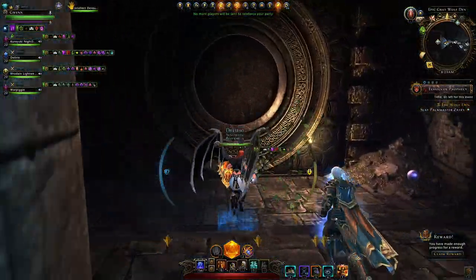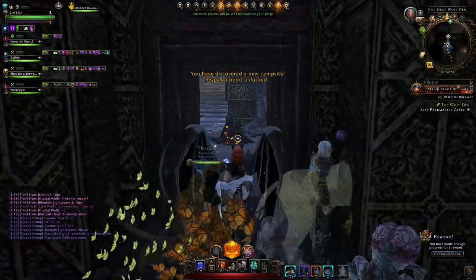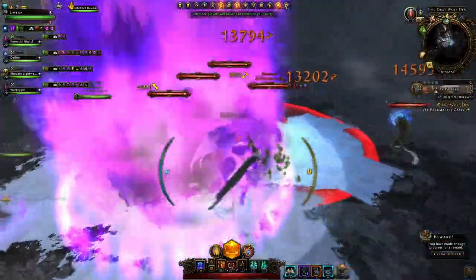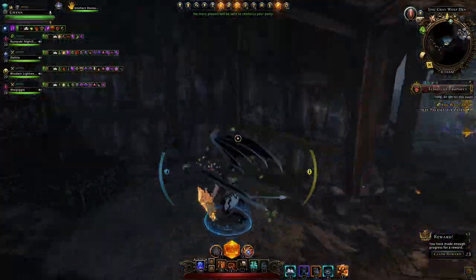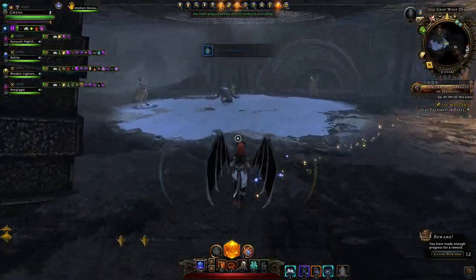We just have to navigate to this portal here, interact with it, and we get teleported just here. We do have a campfire nicely here and we can continue further on. Normally in an ordinary Grey Wolf Den you could just rush past all of these enemies grouping them up at the end. However, I'm just going to take things a bit slower as many of them could just swarm me and my DPS friends.